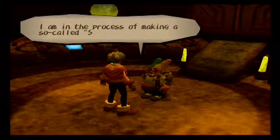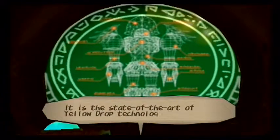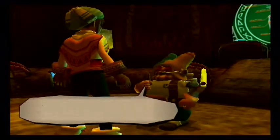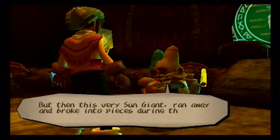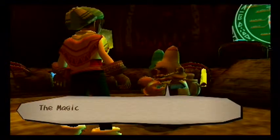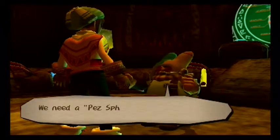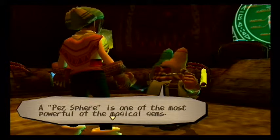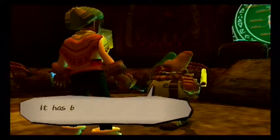Here's the plan. I am in the process of making a so-called Sun Giant. It's state-of-the-art Yellow Drop technology — like a super-sized golem. The Sun Giant could easily knock out Genie. But this very Sun Giant ran away and broke into pieces during the Red Test Drive. The Magical Gem we have now is not powerful enough to support the Sun Giant. We need a Pez Sphere to make the Sun Giant perfect. A Pez Sphere is one of the most powerful Magical Gems.